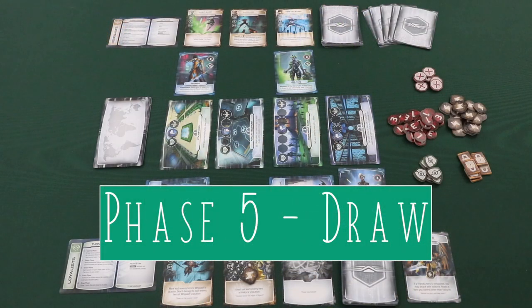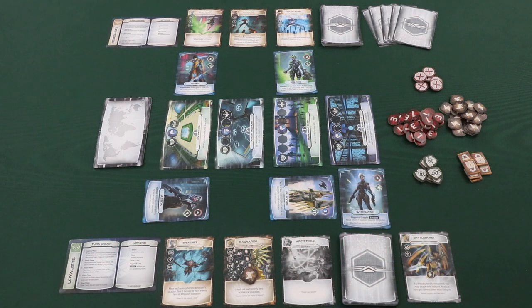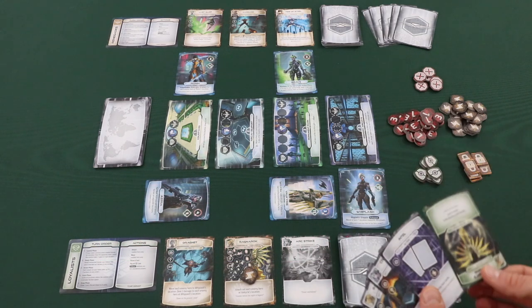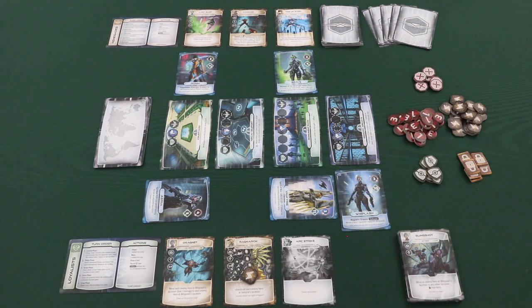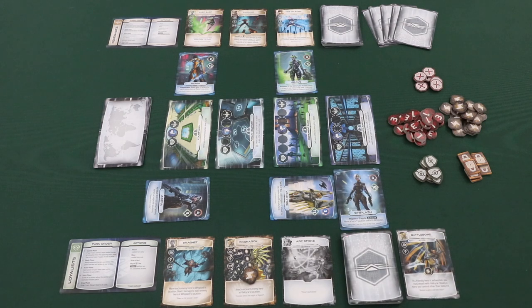The final phase of a player's turn is the draw phase. During the draw phase, a player will draw one card and add it to their hand. At this time, if the player has more than eight cards in hand, they would need to discard down to eight cards — a player's hand limit is only checked during the draw phase. If at any point a player's draw pile is empty, they can shuffle their discard pile to form a new draw deck and then complete the action. After completing all five phases, it would then be your opponent's turn, completing the same five phases in the same order.